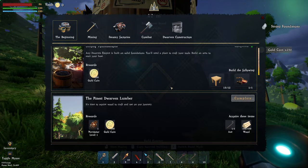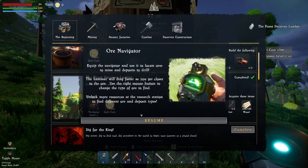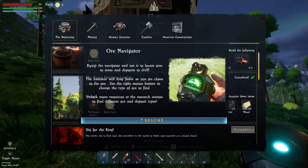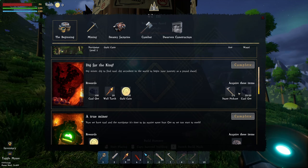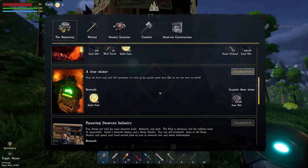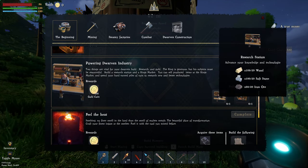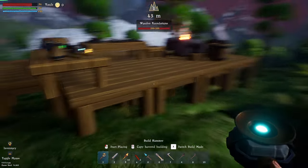We can complete that quest — get some gold coins and finest dwarven lumber. We've got an axe and 100 lumber. There's a cryptic navigator which uses to locate ores and mine deposits, and a drill. We've got some wall torches. We completed quests we didn't even know we were supposed to complete! Next up: research station and king's market.